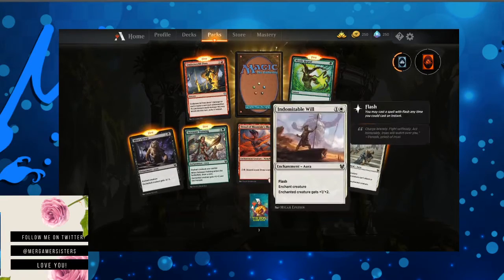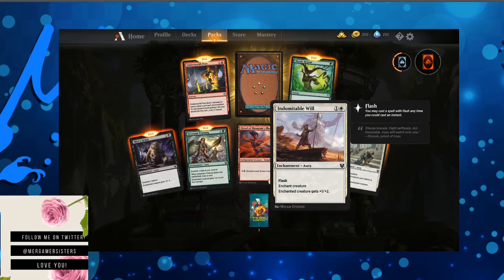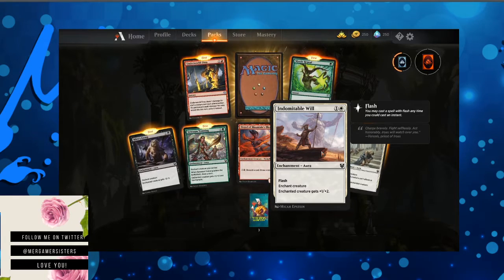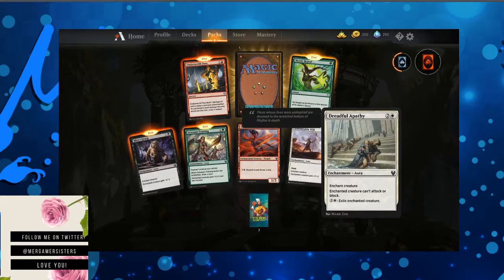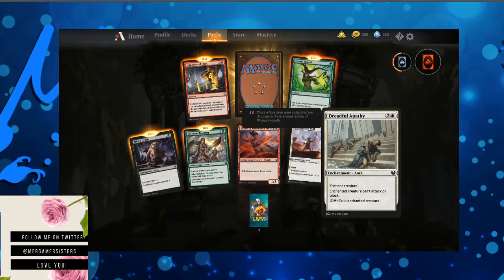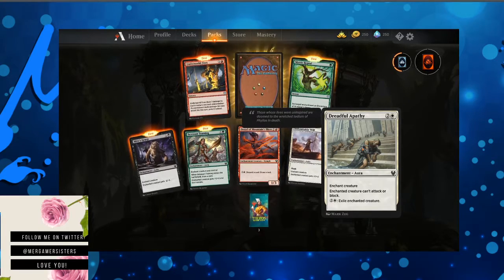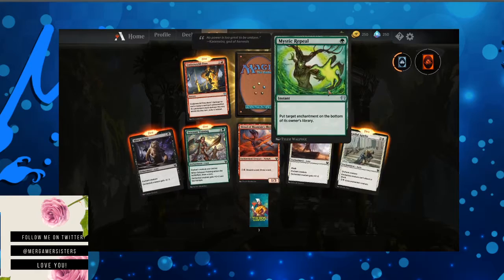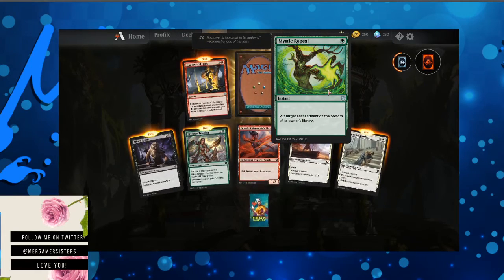For those of you who are new to Magic and might be watching this — the first number is your power, that's how much attack you have. The second number is your toughness, that's how much defense you have. Dreadful Apathy — enchant creature. Enchanted creature can't attack or block. Pay two mana of any color and a Plains to exile the enchanted creature. Mystic Repeal — put target enchantment on the bottom of its owner's library. That would be nice for a lot of black decks.